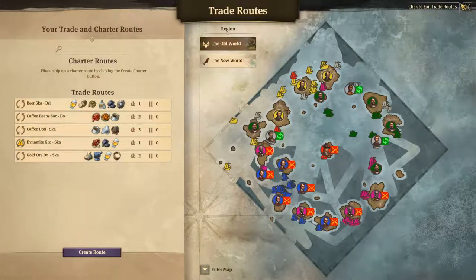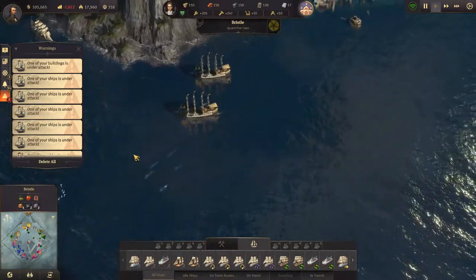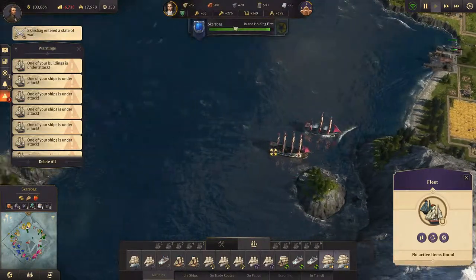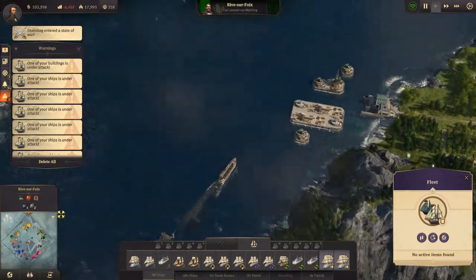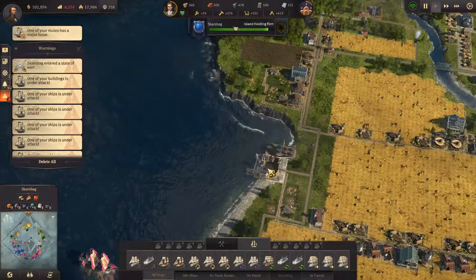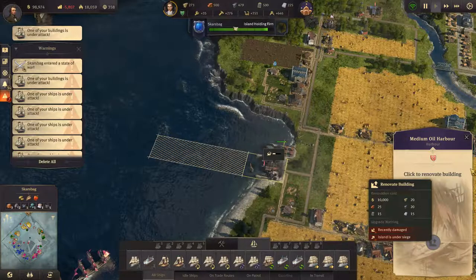A building under attack! We're - where are they? What, they're attacking our harbor! Where's the - didn't I - we got more than ready. Down here, attack that! Oh man, what's going down? Cost 10,000 - is under attack, we ran away.